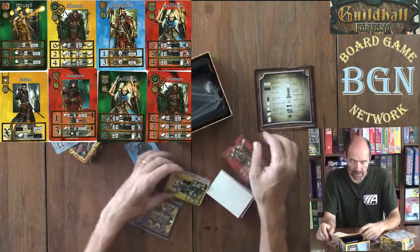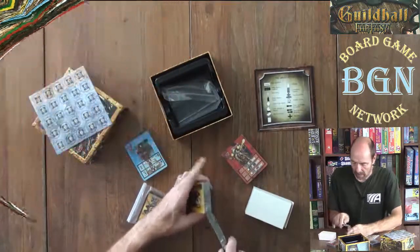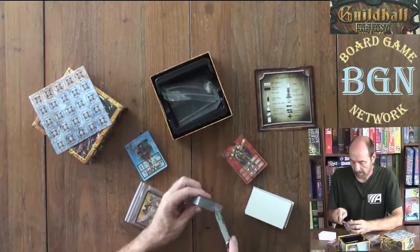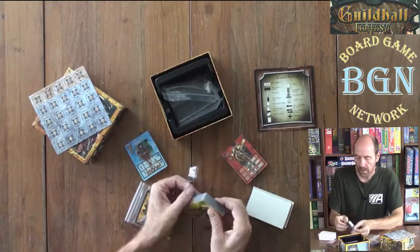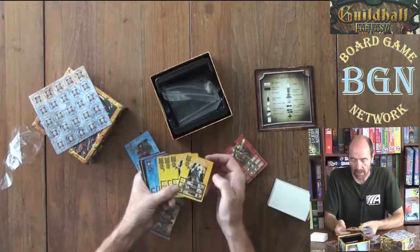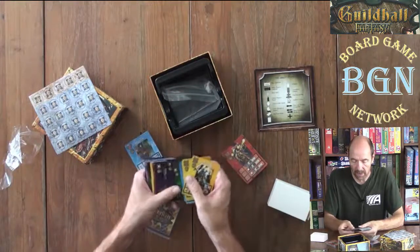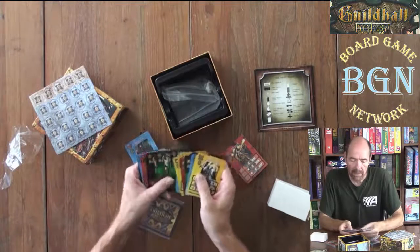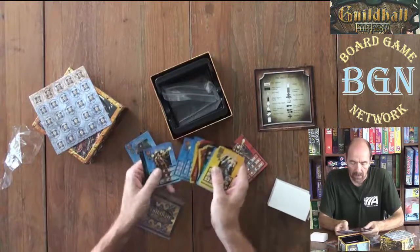We have wizards, assassins, spellblade. You are trying to get sets of colors — so you've got a yellow spellblade. You're trying to get all five colors of the spellblade and build your chapters. You get different abilities based on what kind of card it is, what profession.